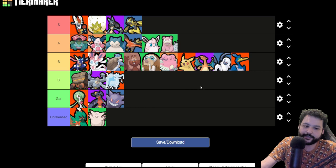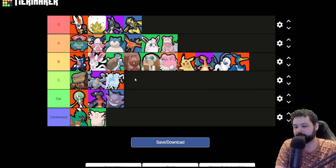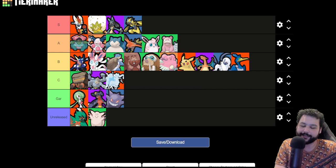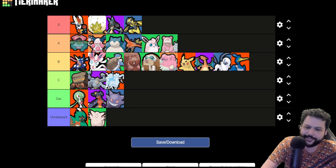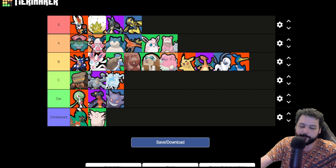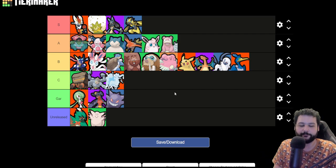Last but certainly not least is Sylveon, and I'm going to put Sylveon in B tier as well. I just think Sylveon's damage reduction needs a little bit of a buff to put it back in A. Hyper Voice — I used to run it a lot but now I just don't run Sylveon anymore, it doesn't feel worth it. It feels good if you're ahead already, but if you're at the same level as your opponent in mid or late game, Sylveon just doesn't feel great.